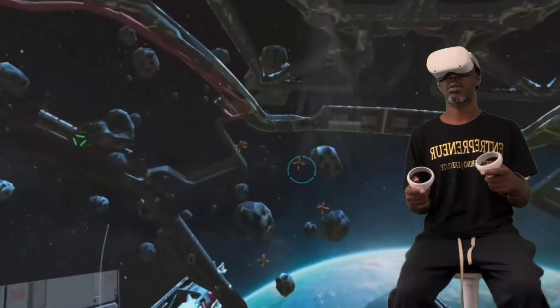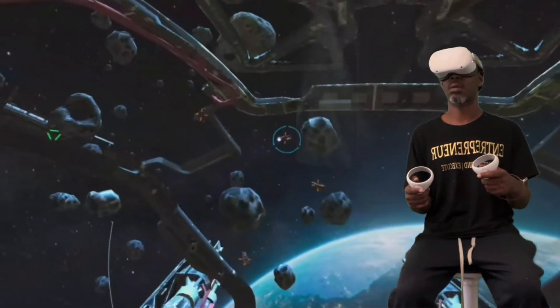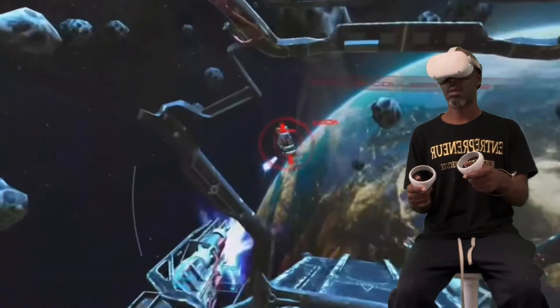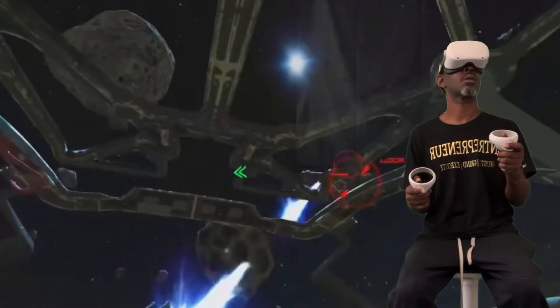It's time to test your ship's weapons. Pull the primary trigger to fire the energy cannons. Let's see if you can eliminate your first enemy.